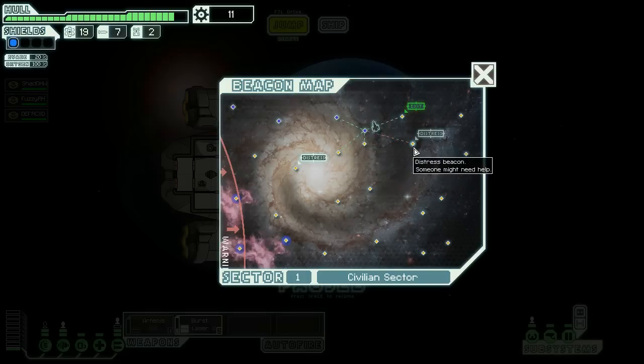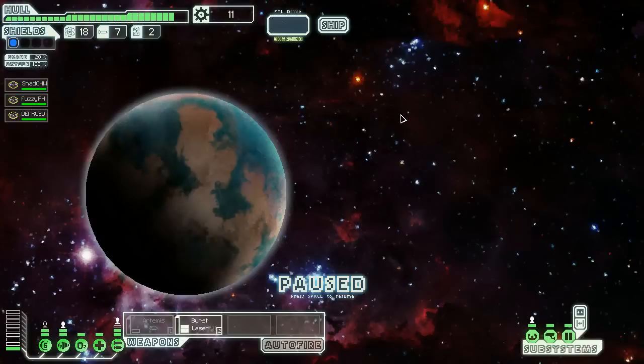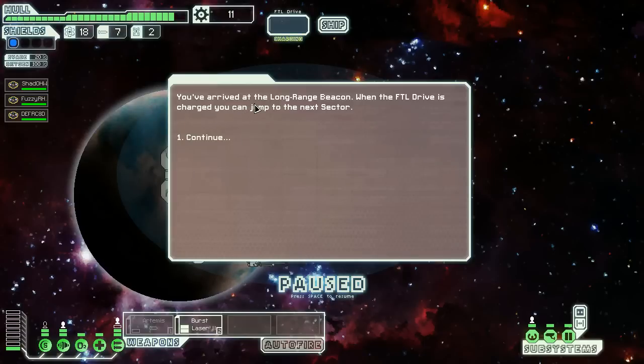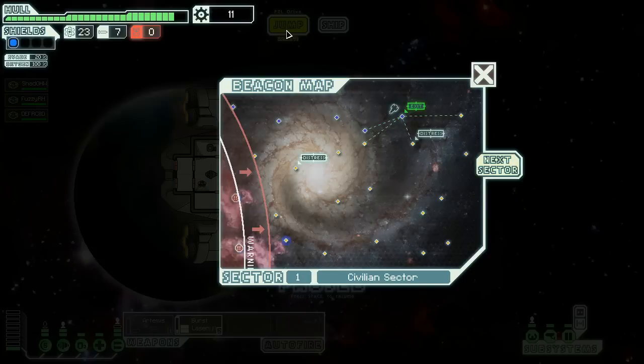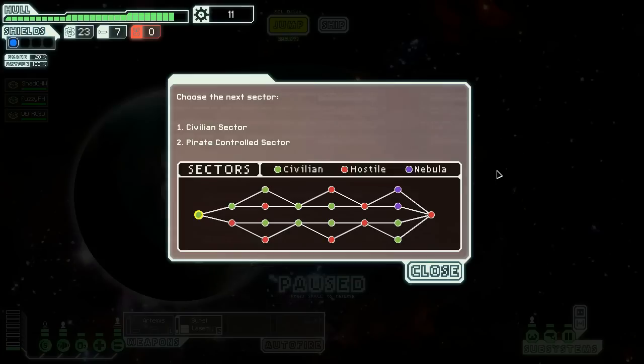A distress beacon — someone might need help, but we can go to the exit beacon. We've arrived at the long-range beacon; when the FTL drive is charged, we can jump to the next sector. We're hailed by another ship with a deal — once in a lifetime: trade five fuel for two drone parts. That gives us some fuel. Next sector then.